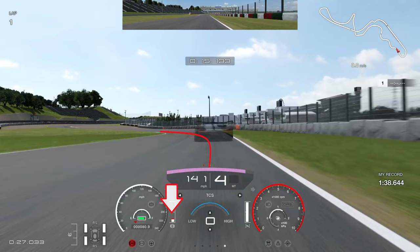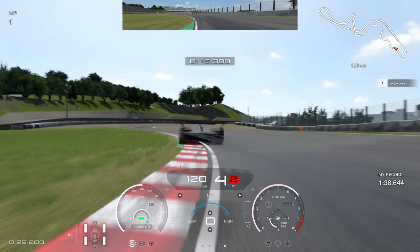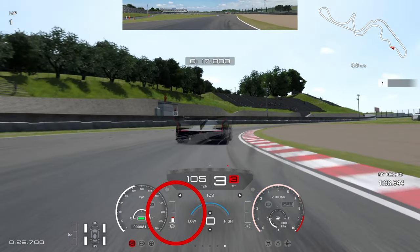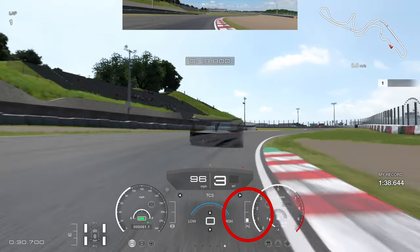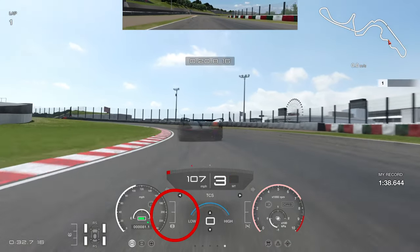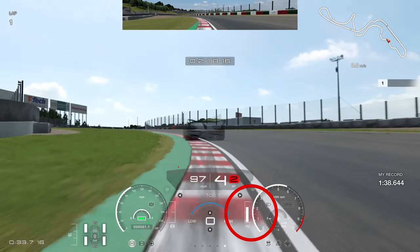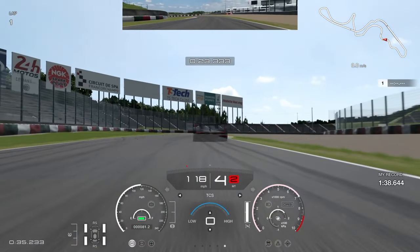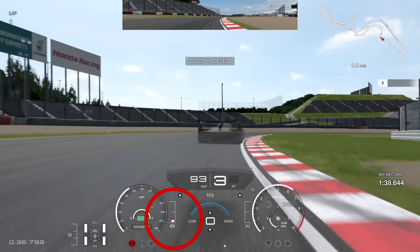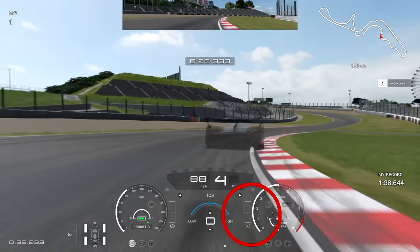Now we're going into the really difficult section. Put a tiny bit of braking input here — I enjoy driving this in high downforce, it's quite fun. Use a bit of the curb, then again a tiniest amount of braking input going into this right-hand corner. Use some of the curb on the right. Fourth gear for the acceleration — I found fourth gear a lot smoother than third. A little braking input for the next left to put weight on the front for rotation.